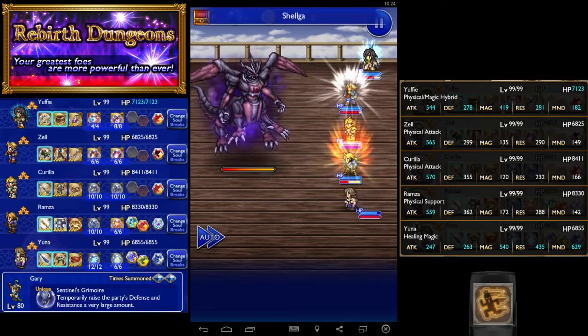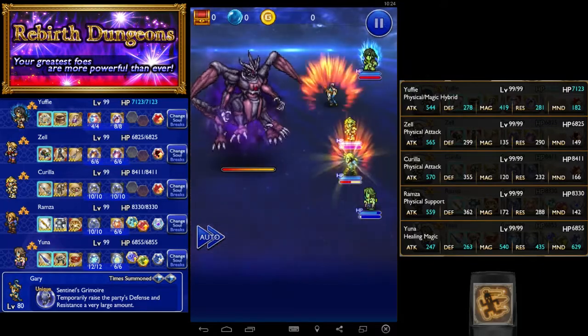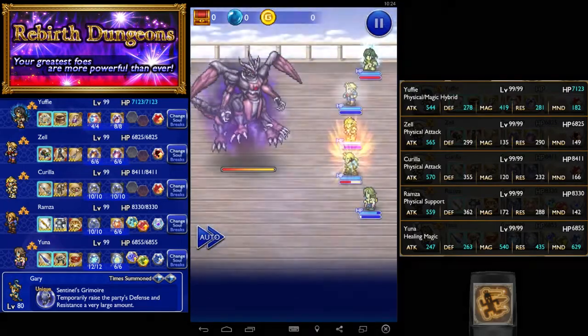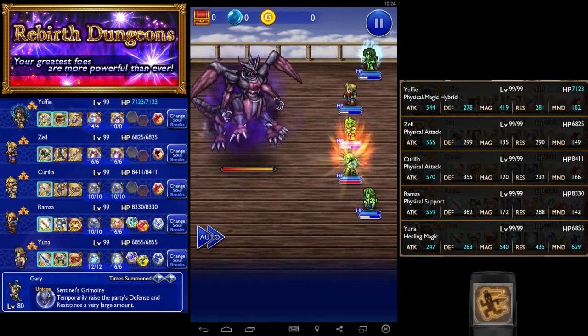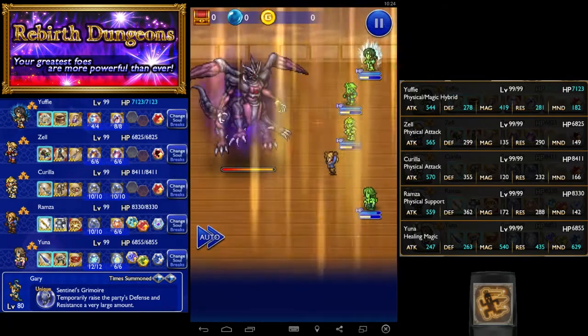Pretty much Power Breakdown Wall is enough to deal with his physical attacks, so don't worry about bringing or slotting a Protecta into your team — although I think I might have. Actually no, I didn't. Corelia has Armor Breakdown, so you want to prioritize that.